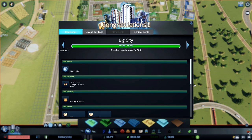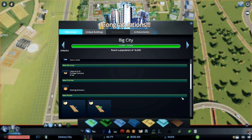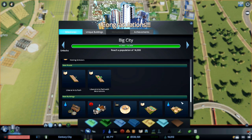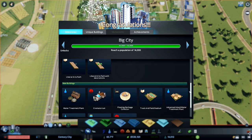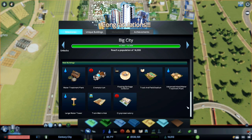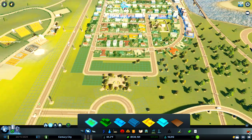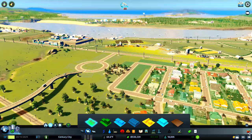Here we go! We just hit a population of 14,000 — I wanted to do that before the end of today's episode. It hasn't unlocked much, but we do now get the crematorium, which saves having to plot big churches down. The graveyards do get filled, so the crematorium makes things a little bit easier in terms of space.